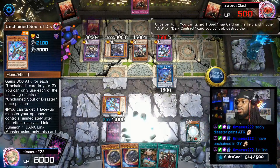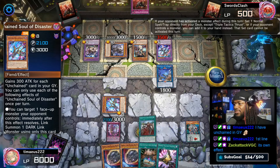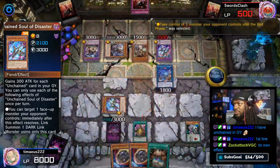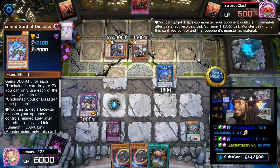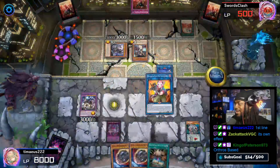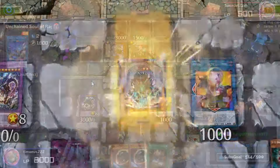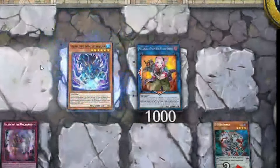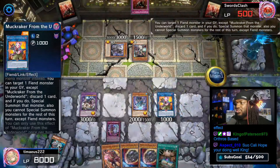DD Orthos destroys the last Frenzy. Triple Tactics Thrust gets us Triple Tactics Talent, and Tactics Talent allows us to take control of a monster on the field — we take their Rex Drum. Disaster then links off their monster. Now that we have Rex Drum on the field, we summon out McCraker. Shayama destroys our Soul of Rage — that triggers the effect of Soul of Rage to add Shavara to our hand, and Shavara destroys our Orthos to destroy our mass chains too.